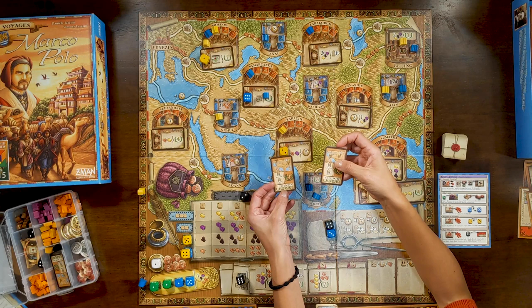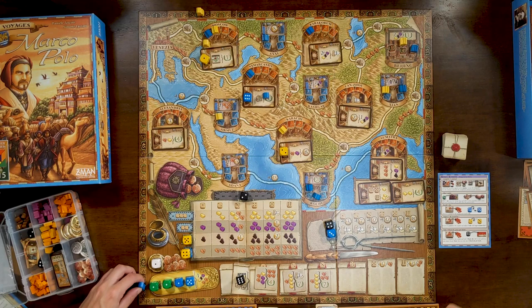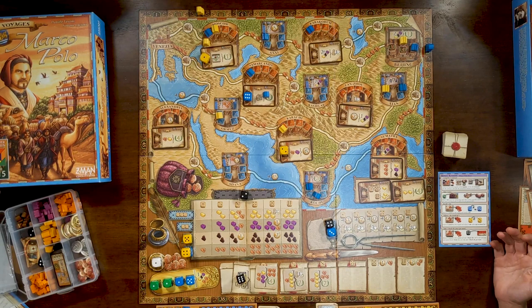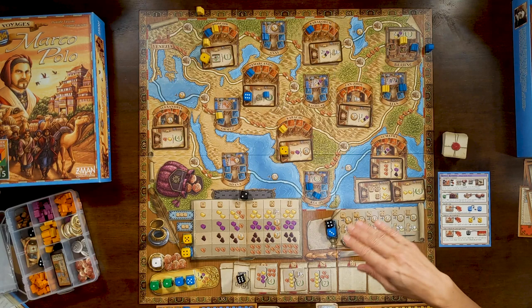I get ten points for starting in Beijing, which brings me to 46. I met all of my locations — I get five points for completing one entire route, four for completing another, and ten additional points for completing all four. So I gain nineteen total from travel cards. The ten points I lost by not completing my last city really hurt me — that plus not finishing that last contract was another five points, or twelve total since it would have given me the most contracts bonus.